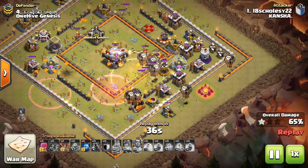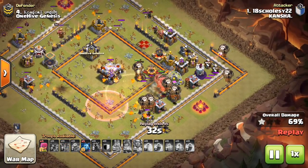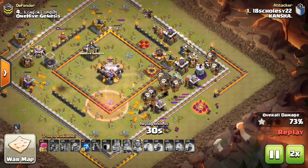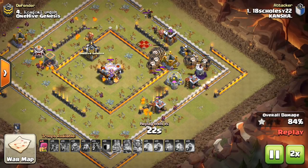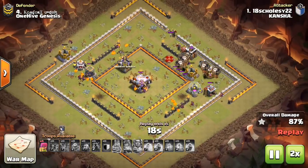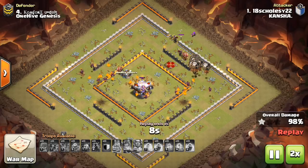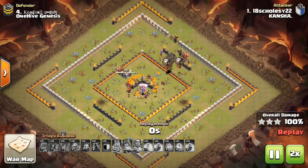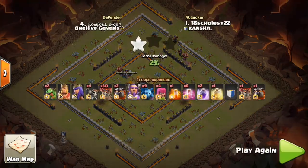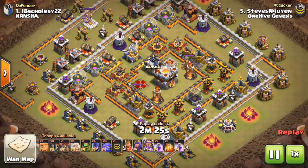Just use your king and your queen — suicide them in there to take out the defensive queen, hopefully. You're going to want to get the queen taken out, and that's the type of base you want to look for: one that has the queen exposed. Get the queen, get air defense, get CC troops — that's pretty much all you need. Come in with hastes initially for the loons, rages in the core, use the Warden's ability in the core as well, then a back-end heal spell. Just come heavy with that Lalo.